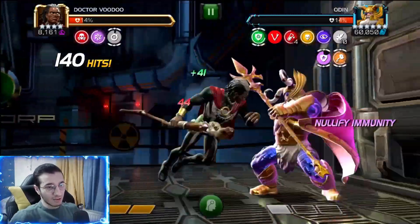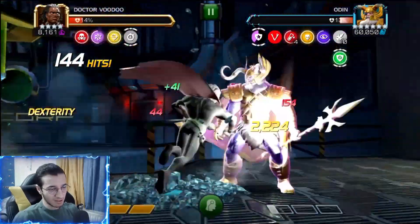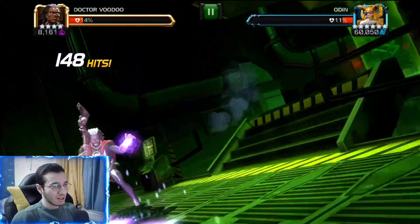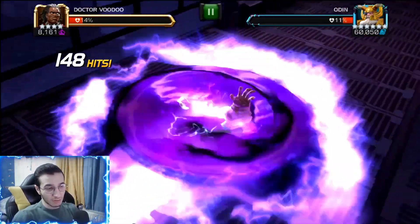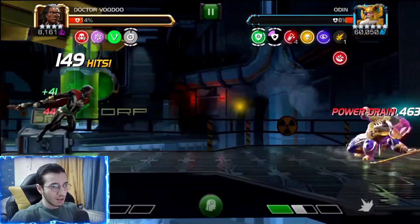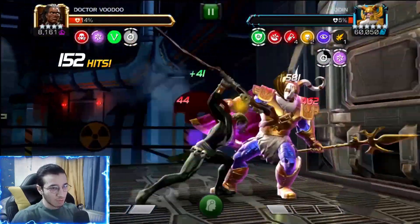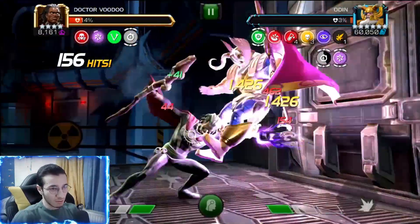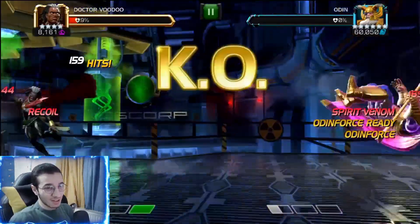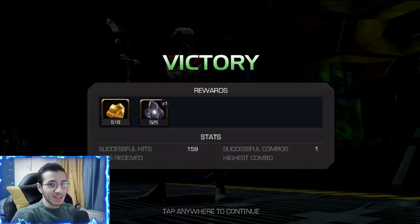He's at 11% — we use the SP3. Doctor Voodoo is pretty good here because Odin gains so much prowess and we turn it into poison. This guy is not too bad. One more five-hit combo, then throw the SP1 and this guy is dead. I hope you guys enjoyed this video — if you did, please give it a like, subscribe, and I'll see you in the next one.